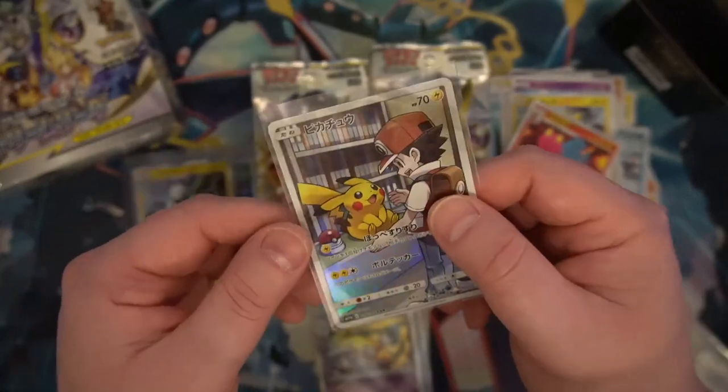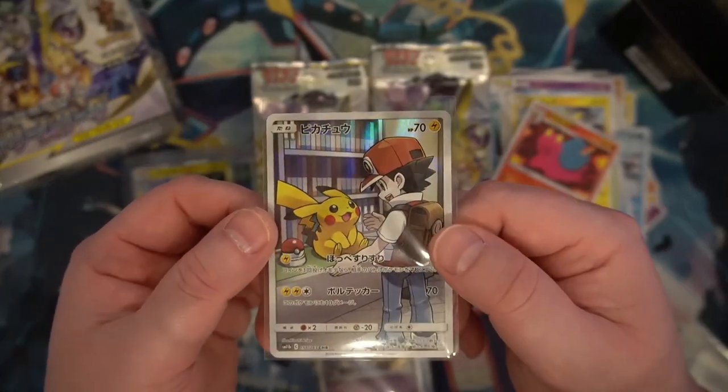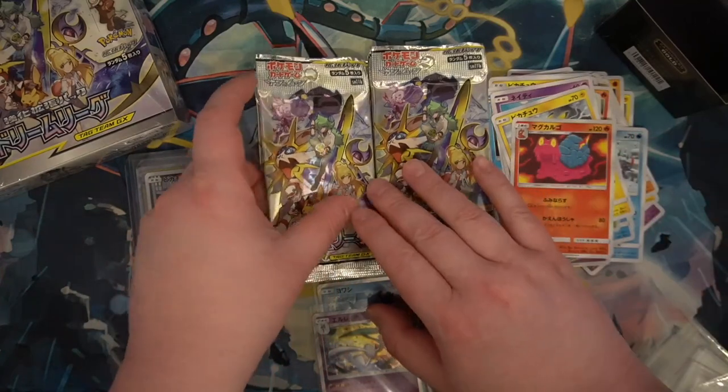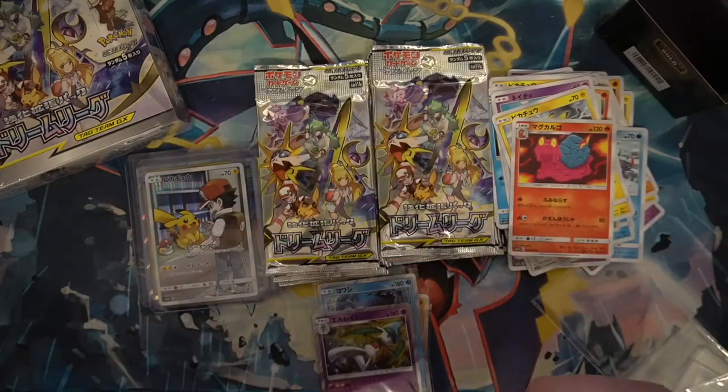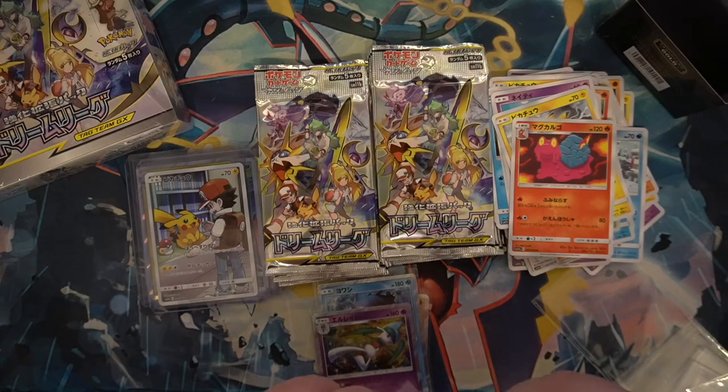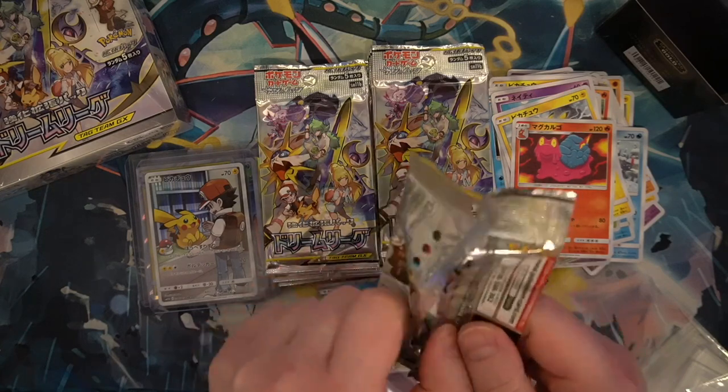We got Pikachu and Red! The centering is a little off, but still — oh my goodness, I can't believe we got the Pikachu character card. It didn't even take us a full box. I'm telling you, this set — Dream League — keep an eye out for it. Remember, you heard it from Invicta first.